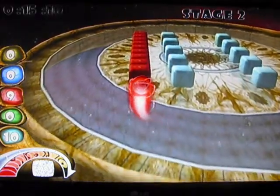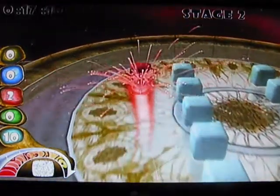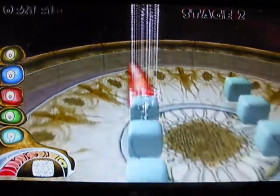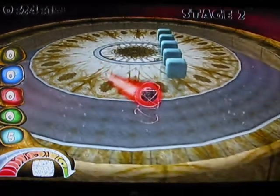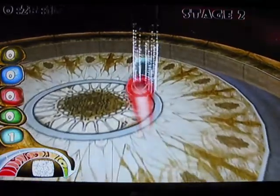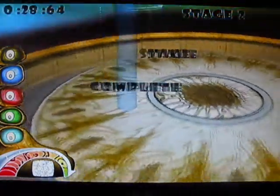There is a timer where you've got to really try and complete each stage to that time, but like a lot of modern puzzling games, you can continue until you're either out of Mojo — which is the bar on the bottom left hand screen — or just keep going until you've actually completed the game.